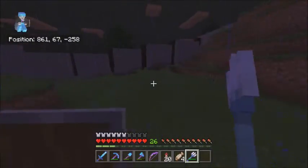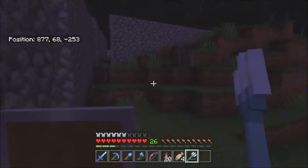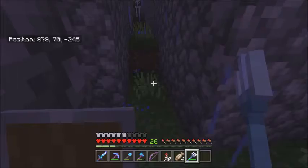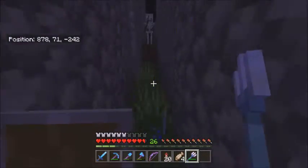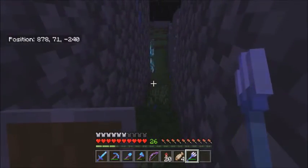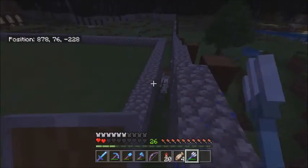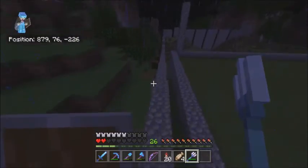So then you want to find another mob. A skeleton — I do not have a skeleton head yet. Come over here, charged creeper. You want to lead him over. And... it did not get the skeleton.